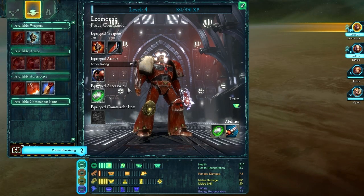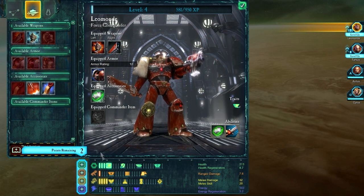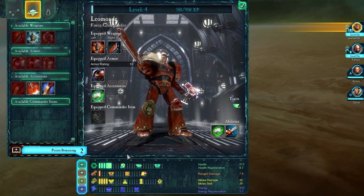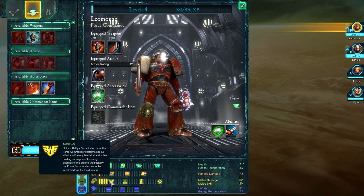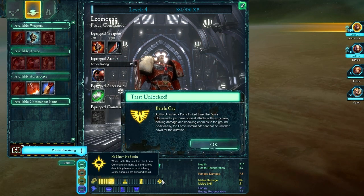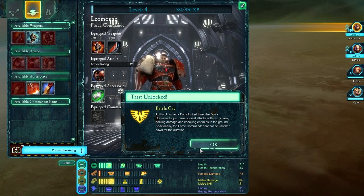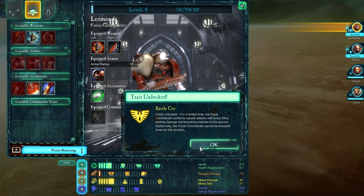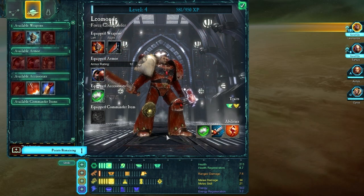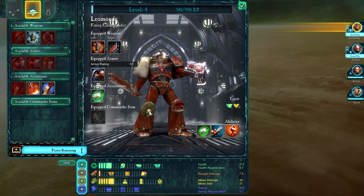Here we'll find that Leomon has hit level 4, so he's got a little bit of points here that we can actually allocate. I think what I wanted him to do next was Battlecry. I wanted to make him as resilient as possible, perhaps turning him into our tank for the course of the gameplay. If we ever manage to get our hands on some Terminator armor or anything of that nature, I'll probably give it to him as well. Thunderhammers, Power Swords, all that good stuff, it's all probably going to go to our Force Commander.